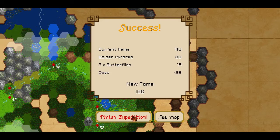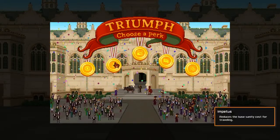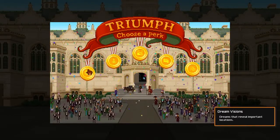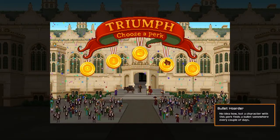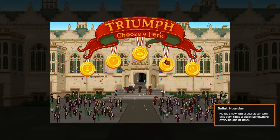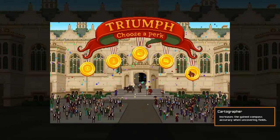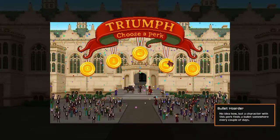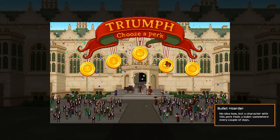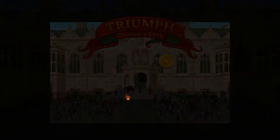New fame is 196. Let's finish the expedition. Let's see what traits we can get: Desert explorer — reduces movement cost in deserts, not bad. Sanity cost for travelling — not too bad either. Dream vision — dreams that reveal important locations, that's not bad. Generally they're all good. We'll find a bullet somewhere every couple of days — that's not bad either. The bullet will help us with fighting. I think we'll have to do that. We'll recruit the donkey instead of the artist — I want to carry more than paint more. So let's have the bullet trait.